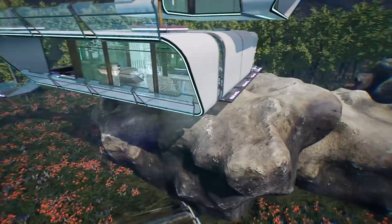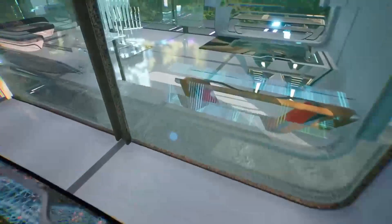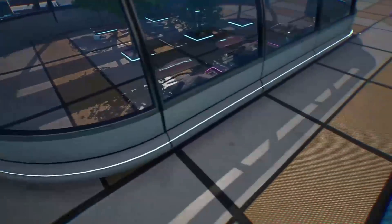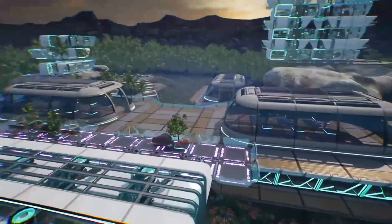Next, we have the Modular Sci-Fi Village, a pack which you can use to design a future-looking sci-fi environment. It includes three different types of building structures that can be assembled, and it has over 92 different meshes including platforms, lamps, and it comes with a demo scene.